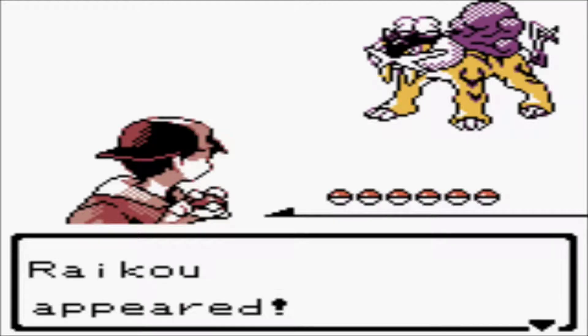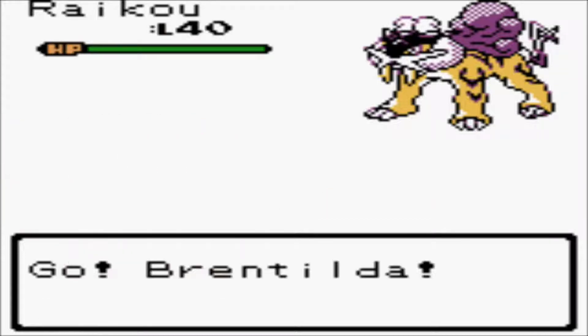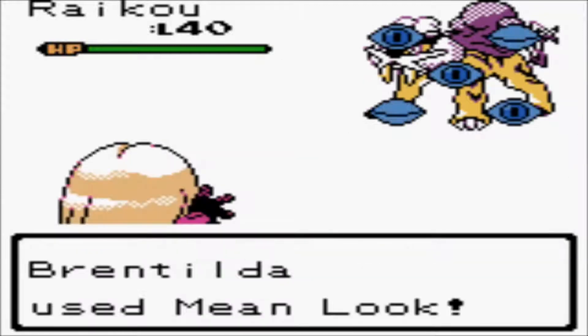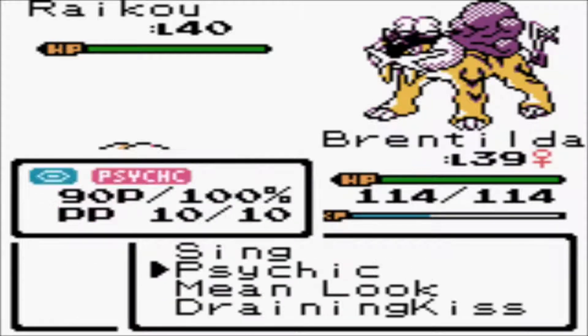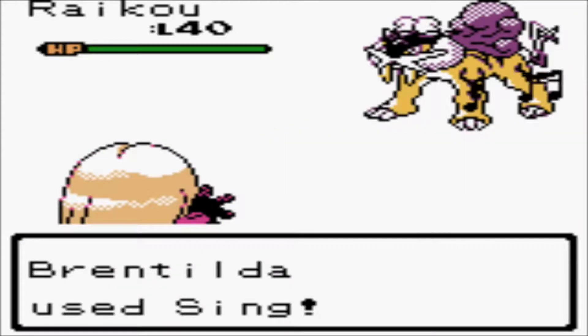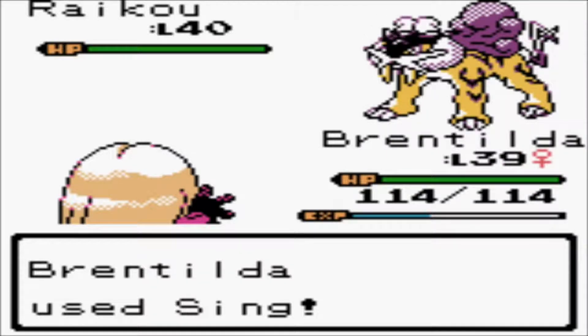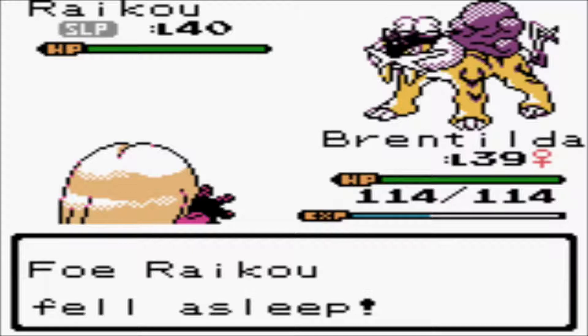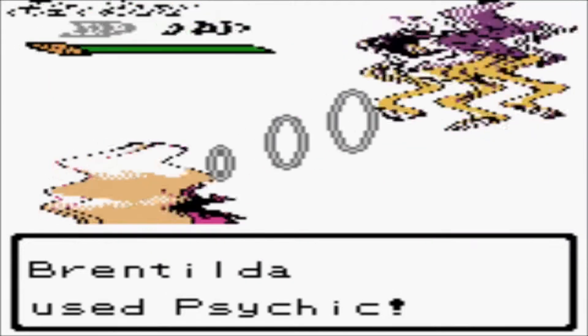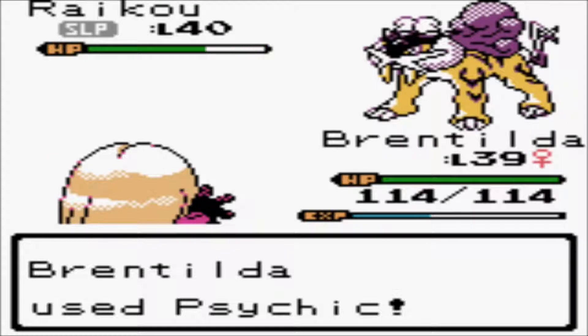Wouldn't you know it, he showed up right as I stopped looking. And I couldn't hit it fast enough - this is Raikou. Let's find out who's faster. It's got Pressure. Okay good, I can stop it - good, Brentilda, excellent. Let's get him with Sing! Let's get him with our high-accuracy Sing! Now, there'd be no point in switching to Mimic anyway, because I cannot paralyze Raikou as he is an electric-type Pokémon. Let's do a little bit of damage. I guess he always goes second when he's trying to run away.